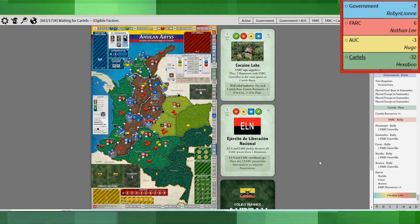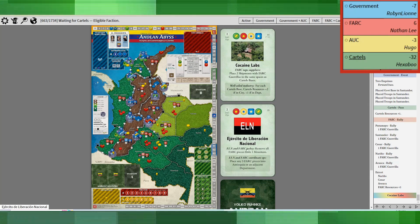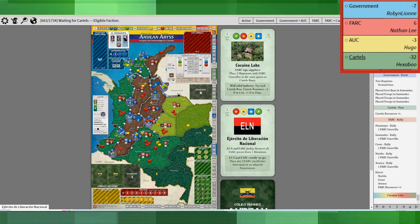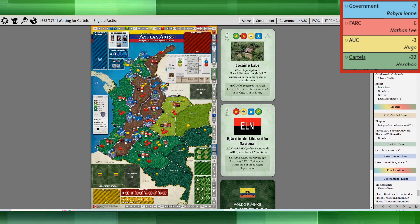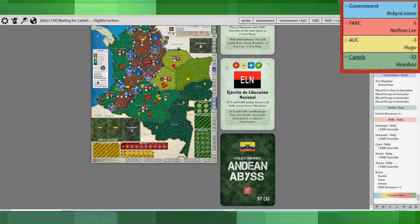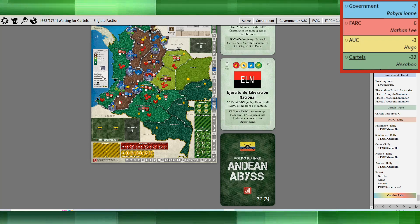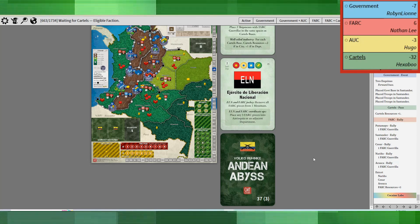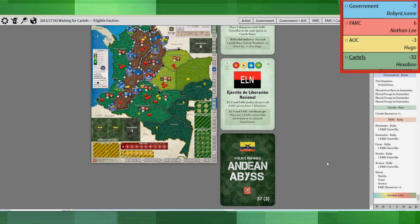The ELN is up next. I think it should be a more powerful event than it actually is — 'remove all FARC pieces from one mountain' — that's recoverable. I marched away from Huila actually, because I figured Huila was a bit of a lost cause. The troops were there, they were going to probably attack me. I thought, let's scatter and build the base elsewhere.